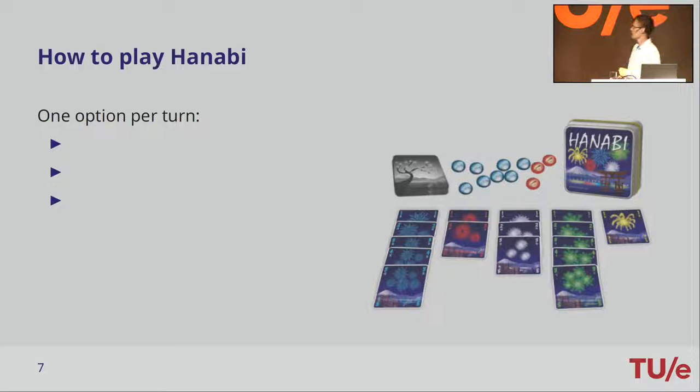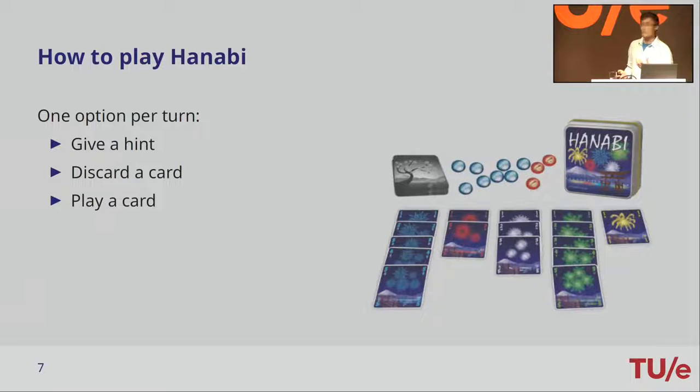Each turn you have to do one of three things. You either give a hint — for example, I can hint another player: 'you have three yellow cards,' and then point at the cards. If you do that, you pay one of the blue hint tokens, so you can only give hints eight times. But if you discard a card — putting it out of your hand — you get a hint token back. You can also play a card, trying to put it on one of the firework stacks. If the play is successful, the score goes up by one. If not, you lose one of the three red life tokens. If you lose all life tokens, the score goes to zero and the game ends.